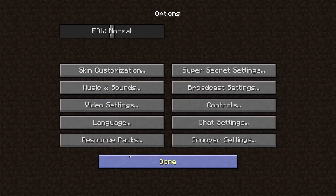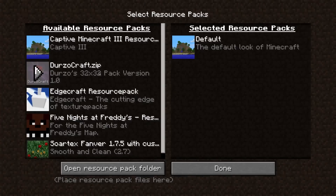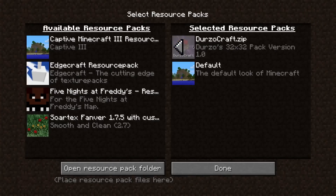I'm going to jump into Mindcrack and show off what this texture pack looks like. We're going to go to options, resource packs. It is technically a resource pack and it is 32 by 32 pixels large.